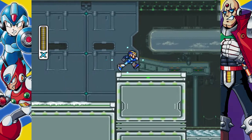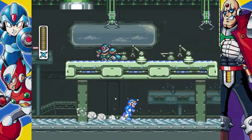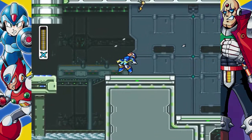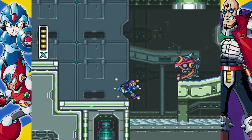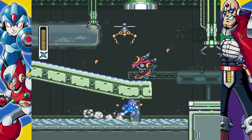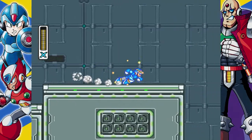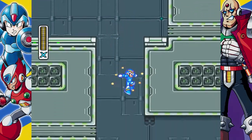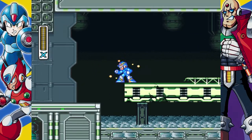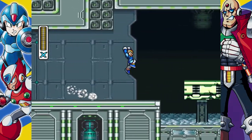This is kind of going to be a little bit of a spoiler if you've never seen this game before. There's a boss battle at the end of the game where you rescue Zero, and he will give you his arm cannon if you don't get this upgrade right here. But I like having it, so I'm going to get it.